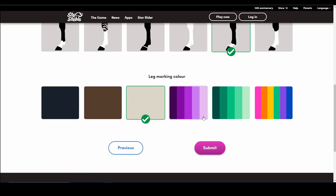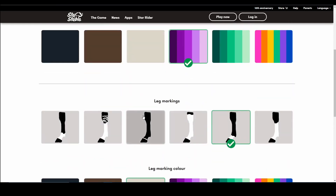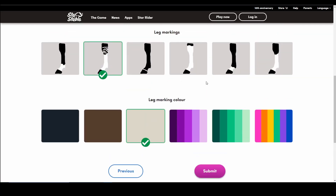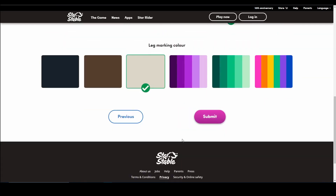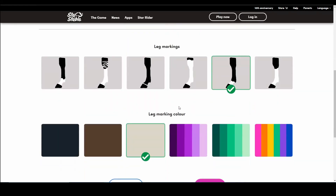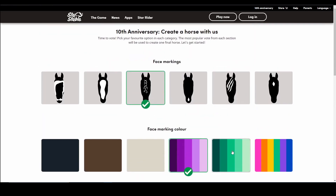Can we appreciate how excited Delia is for creating a horse together! For leg markings — if it's a white horse, what leg markings would you even give it? I think I'll just keep it white, otherwise with purple it might look a bit off. I don't want to mess it up. Okay, I think we're going to submit this and we'll see in a couple of months what the results are going to be.